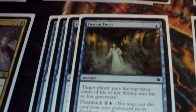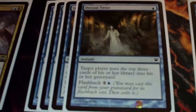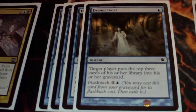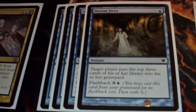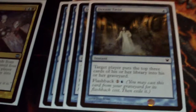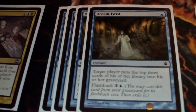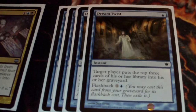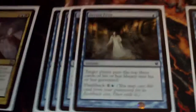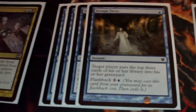Dream Twist is one of my new favorite mill cards. It's the same casting cost as Tome Scour, but because it's got Flashback, I found it to be more efficient — it's like having eight of these in here. They may only mill three where Tome Scour does five, but it's a pretty good card. I really like this one.